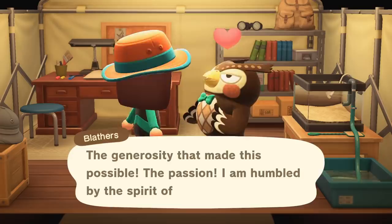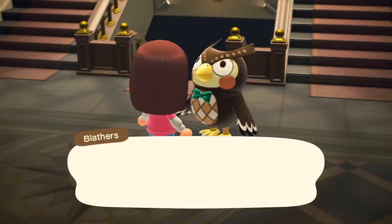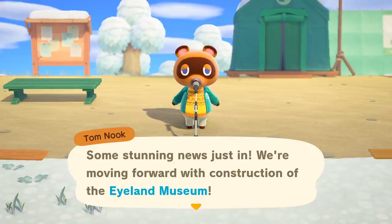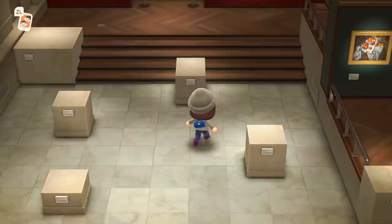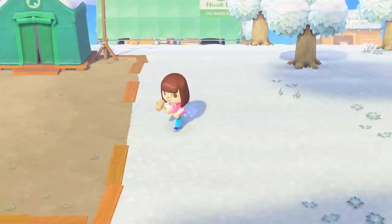Once you've donated a total of 20 fish, bugs, fossils, or sea creatures, Blathers will open up to a full museum. After this, you need to donate another 60 new species to get Redd to show up. Blathers will then tell you about adding an art section to the museum. The next day the building will be under construction, and the following day your upgraded museum arrives with a new art exhibit. From this point on, Redd will be added to the daily rotation of special characters and show up on your north beach at least once every 9 weekdays.